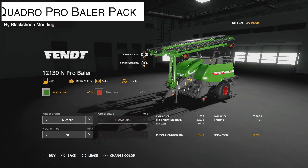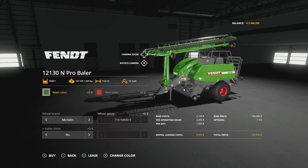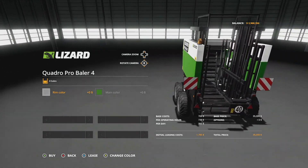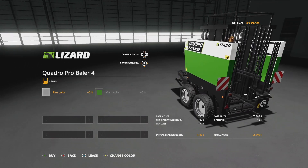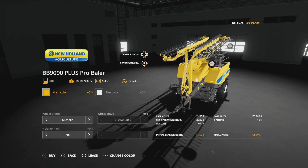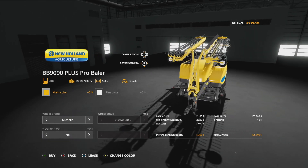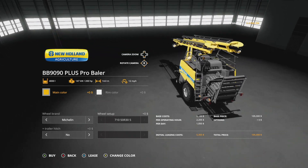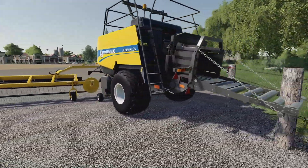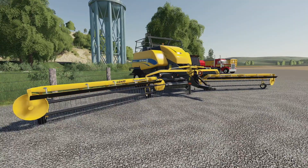At number two is something very recent that Black Sheep Modding put out: the Quadra Pro Baler Pack. This comes with eight balers — that's right, eight of them — across four different brands: FIAT, Challenger, Massey Ferguson, and New Holland. We also get the Pro Baler Stacker, which stacks four square bales on top of each other so you can pick them up later. It also adds a windrow pickup on the front of your baler, extending out to 14 meters, so you can pick up two swaths of straw from a 12-meter header pass. It makes 4,000-liter square bales and is great for players who want to do things bigger and better than ever before.